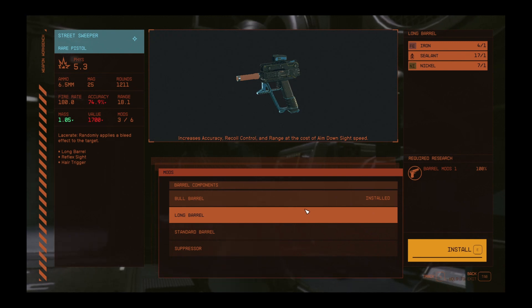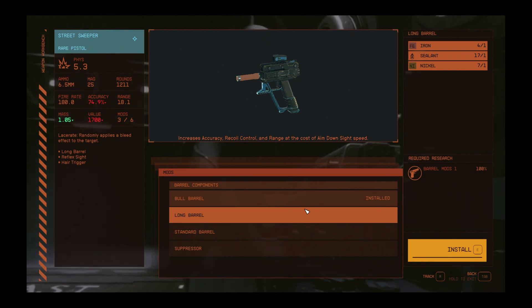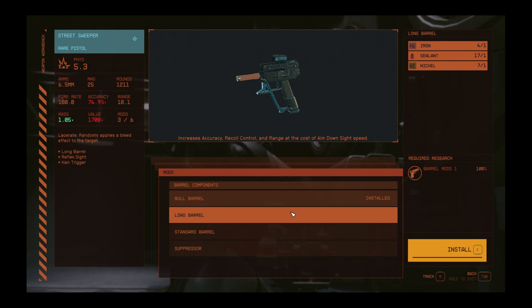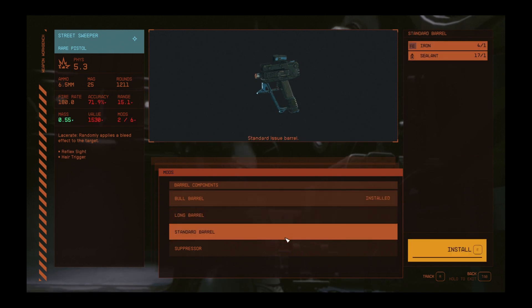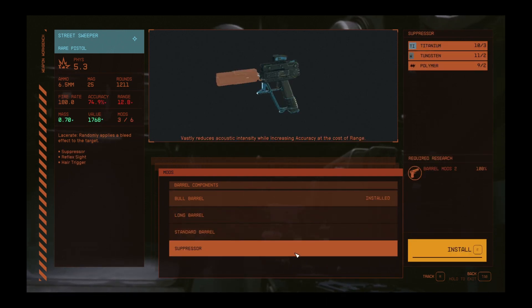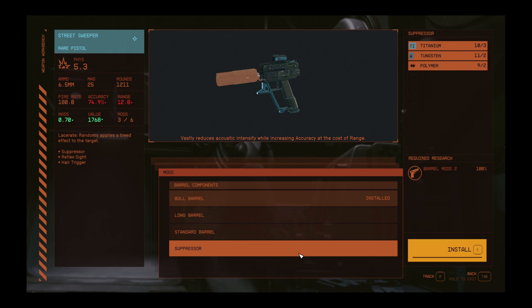If you equip the long barrel you will also lose a bit of aim-down-sight speed — pros and cons. You could opt to put the standard barrel back on, though you'd lose some range and quite a bit of accuracy. Or you could fit a suppressor, which will lose you range and accuracy but they'll have a harder time hearing you.